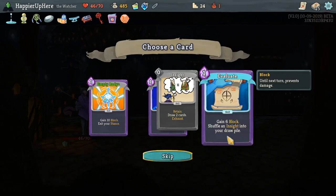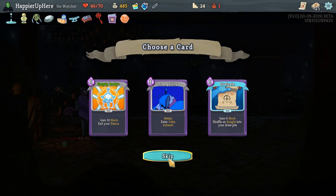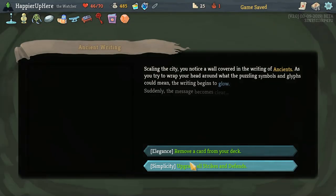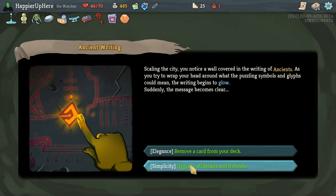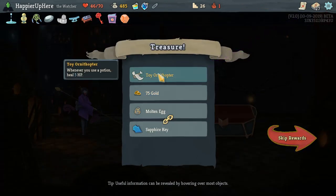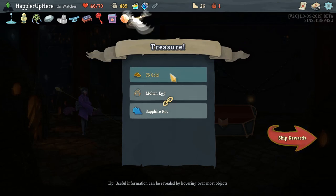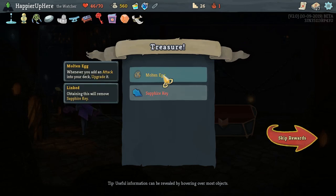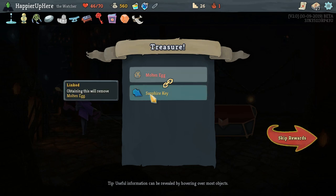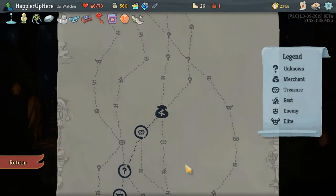I don't think I'll take any of these. Empty Body, maybe — actually Tranquility. We just got that through Nilroy's Codex and having it in our hand whenever we need it wouldn't be a bad idea. Let's upgrade the best defense we have. We got Horned Cleat as well as Tor and Athopter: whenever you use a potion, heal 5 HP — very useful. And Moldeneg: whenever you add an attack into your deck, upgrade it now. I'm hesitant because I don't want to open a chest next turn. Let's take the Sapphire Key — play it safe.